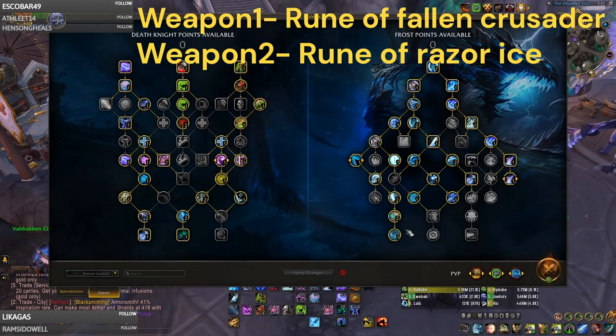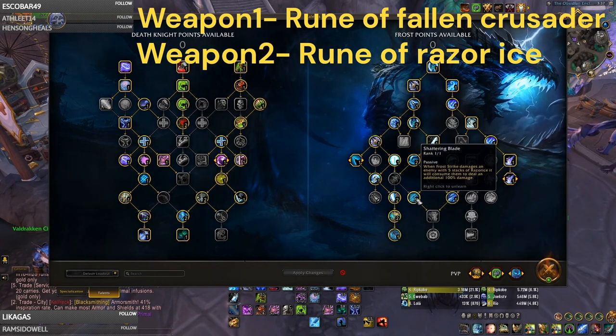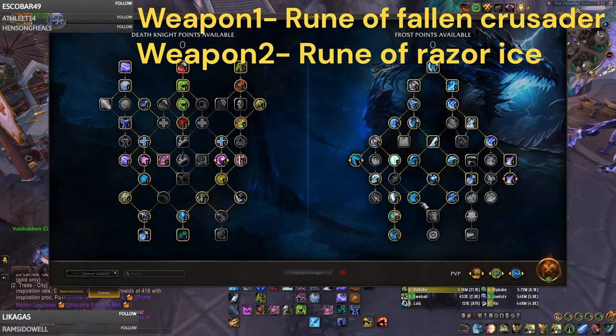Sometimes I'm getting five stacks of Razor Ice every eight seconds on the target, which is huge extra burst damage. If you get a Killing Machine proc and hit 90k, and then get a Shattering Blade consumption and use all your Razor Ice stacks, your Frost Strike can do another 100k. It's just really crazy damage back to back.